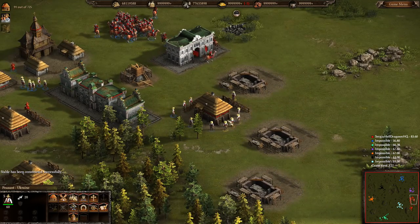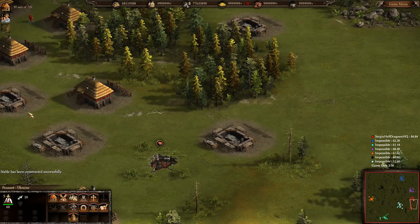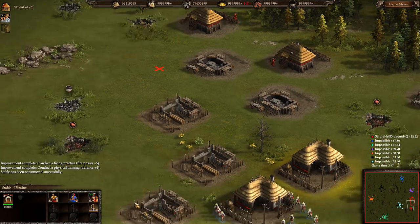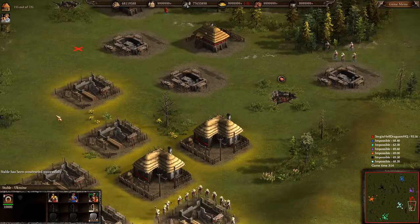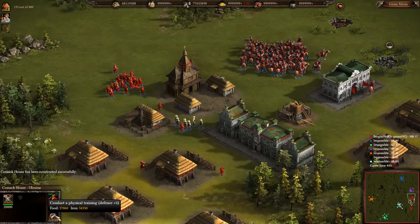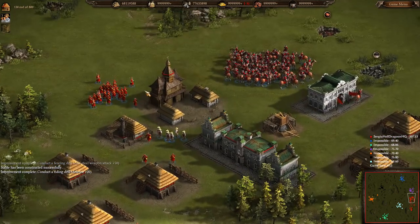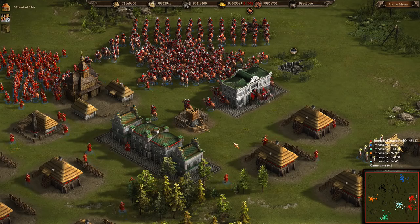I don't think anyone can defeat us right now — like no one. Let's also make units. Let's make the Headmen — look how expensive they are. We can do a lot of upgrades. I'm going to make upgrades for gunpowder and fire for my Sir Dukes — these are very powerful units.